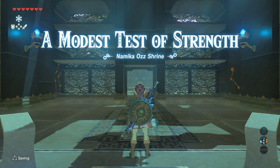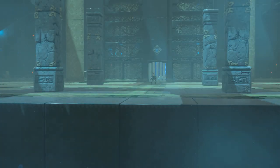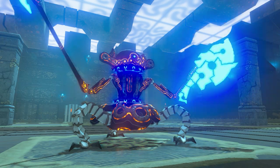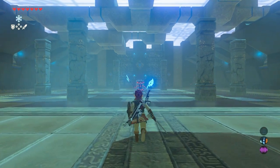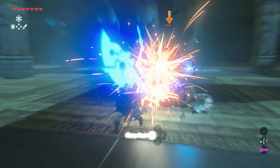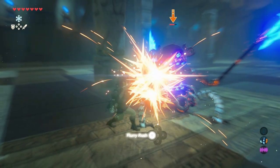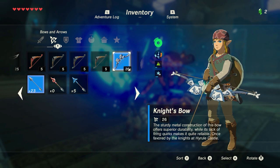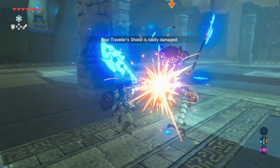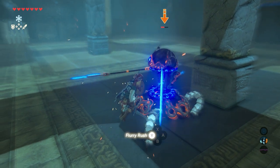A Modest Test of Strength — the Namika-Os Shrine. Get yourself a weapon and/or a shield. These battles are really handy for practicing your Flurry Rush. Just go towards the enemy and attack him. Make sure you dodge at the exact moment he is attacking and you can Flurry Rush. Keep attacking him and try to avoid his attacks — another Flurry Rush. Make sure you have enough weapons because you're going to need some to defeat this one. And another Flurry Rush — nice.